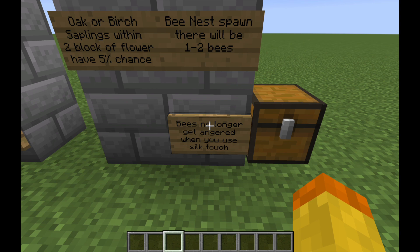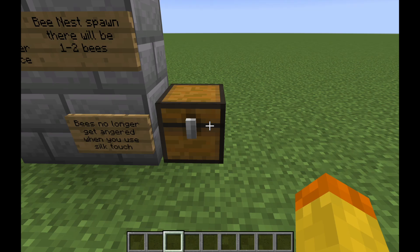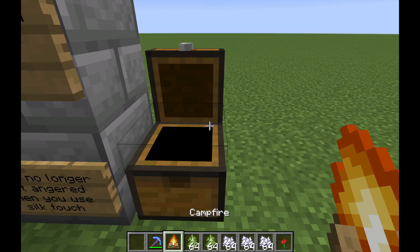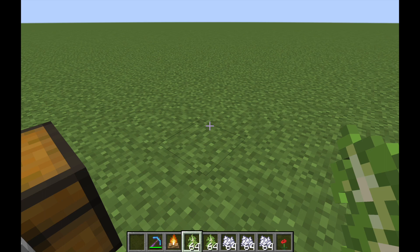Since we're in a creative world and we're in a plains biome, we're going to test this out and see how it actually works, and maybe see if we can harvest some bee nests. We'll put a sapling down, put a flower right here, and see how this works.